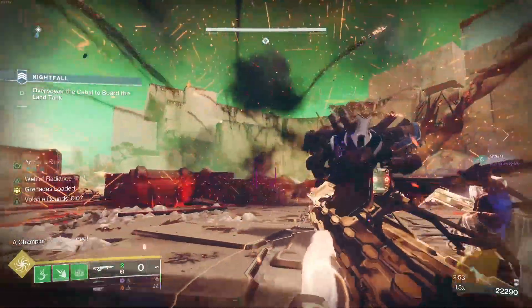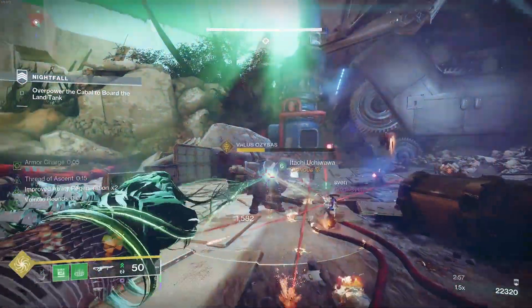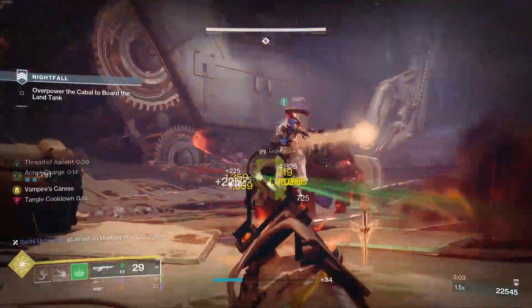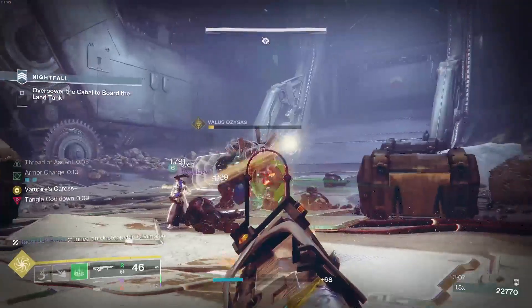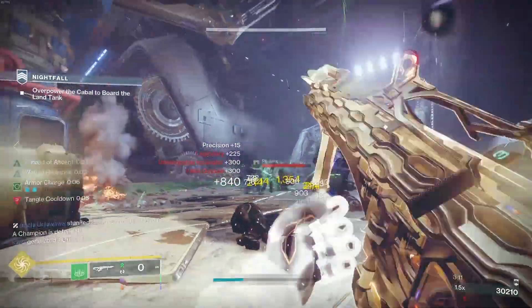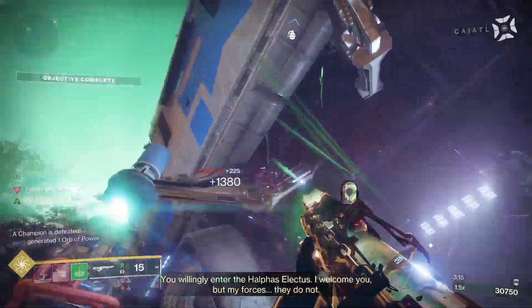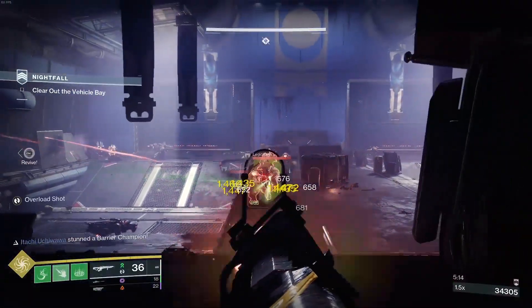You don't have to be on strand to get this working, which means you can run a different subclass but still have a ton of extra strand damage going in with, say, a solar subclass. I think that's really dope. I love the green bullets — it's like green tracers from Escape from Tarkov or something, it's just so glorious.